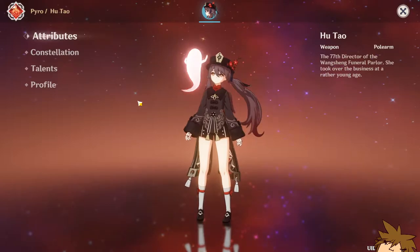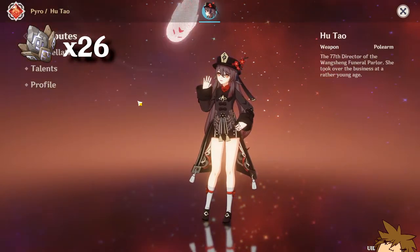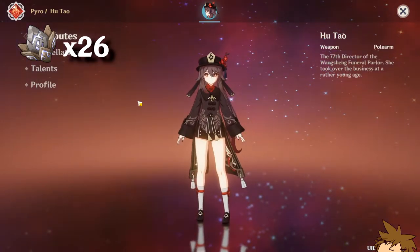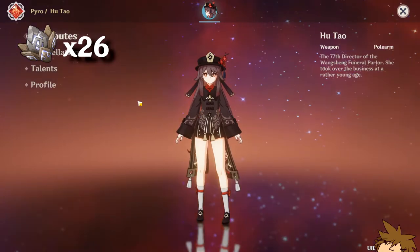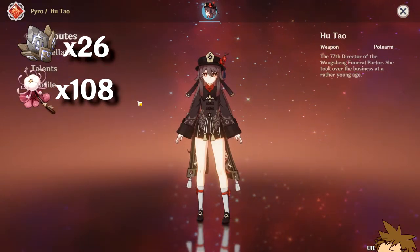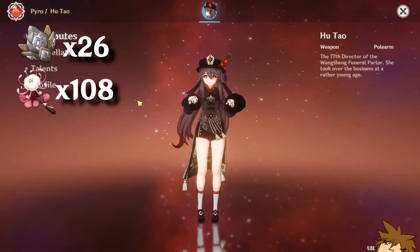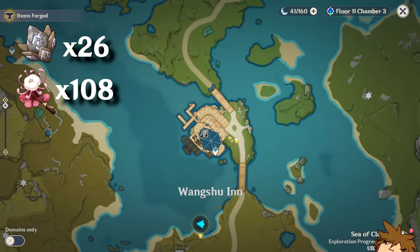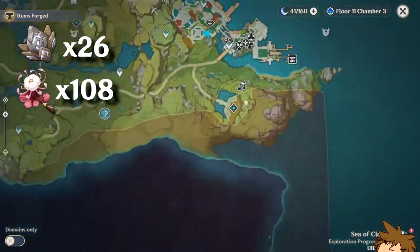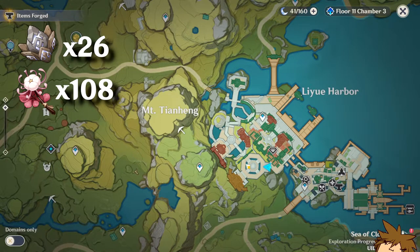To get to level 80 through ascension, you need 26 Juvenile Jades. You get these from fighting the Primo Geovishap — it's really easy to farm, so make sure you get those boss materials. You're also going to need 108 Silk Flowers. These are found in Liyue, and you can find them next to Wangshu Inn along the road, and also scattered around Liyue if you run around the area.